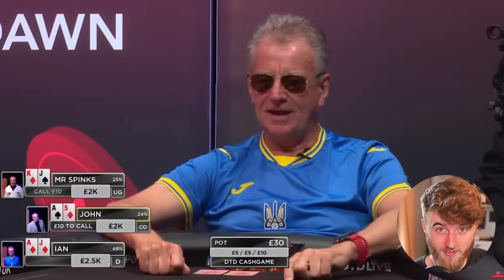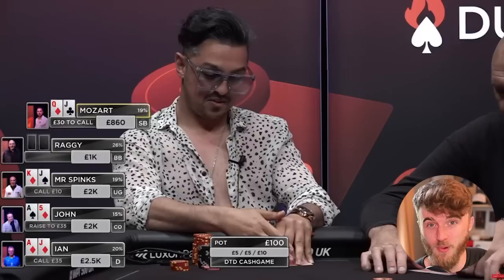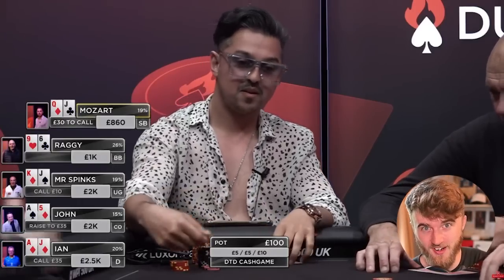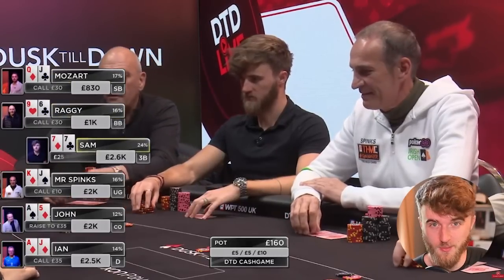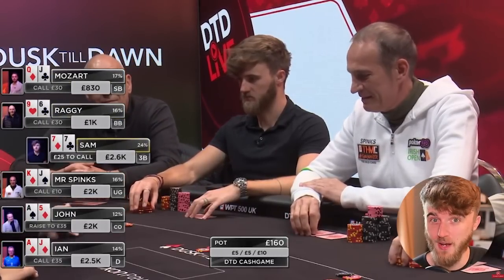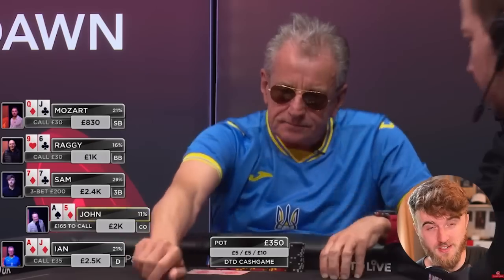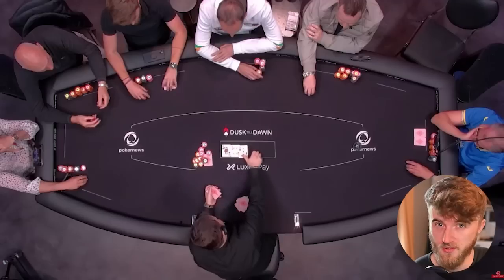There is a limp under the gun. We are playing 5-5-10, so it's a limp for 10. The cutoff makes it 35, the button, small blind, and big blind all call, so pretty much everyone is V-pipped in this hand so far. At this point, basically any two playable cards is going to be looking like a squeeze to me. I look down at pocket 7s — definitely a playable hand — and I make it 200. The button is the only caller, and we are heading heads up to a flop of Queen-4-3 with two clubs.